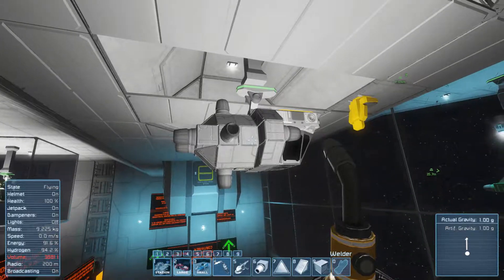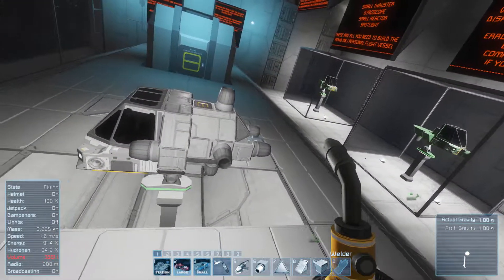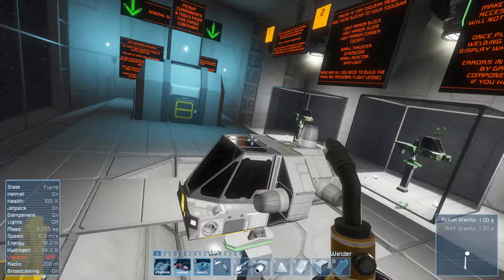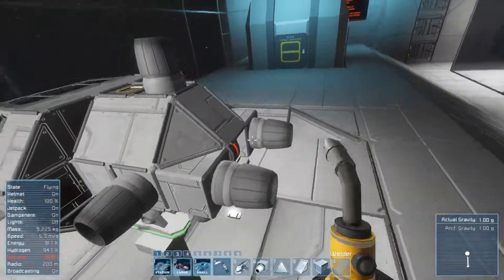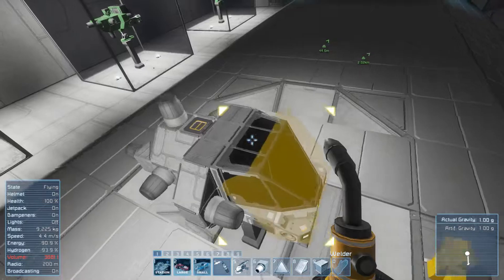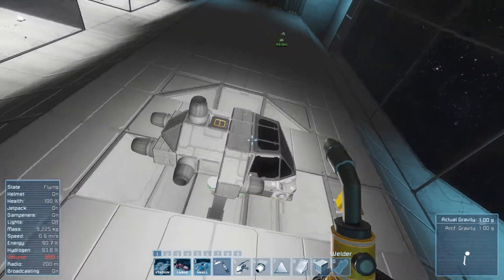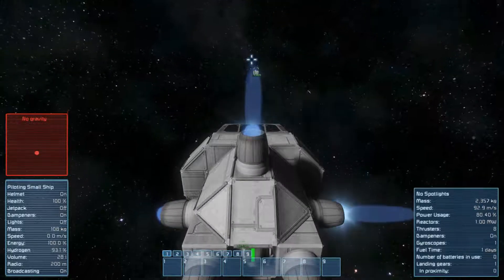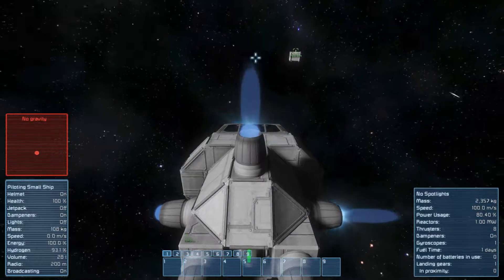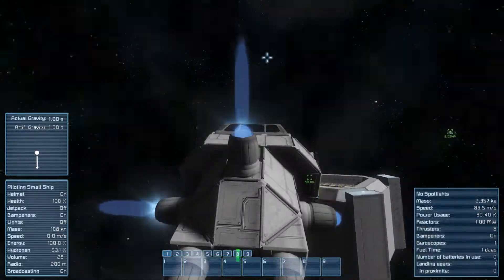I finished building this upside down - well, because I could - but apparently that's my first ship and it looks horrible. I still need to throw the uranium, or whatever the hell the power block is called, in this. I think they should have done something a little more badass for their tutorial because this doesn't make me want to build a ship, it looks pretty bad. Flying in this thing is a lot like the jetpack - it's not all that impressive.